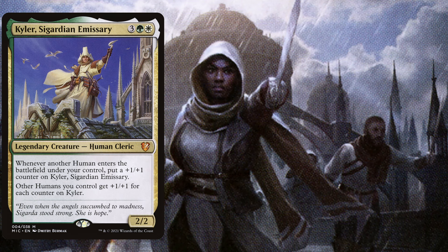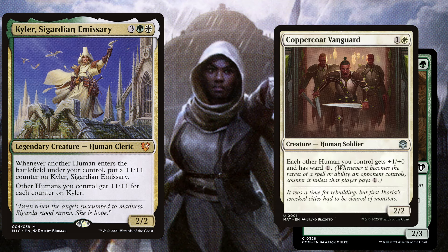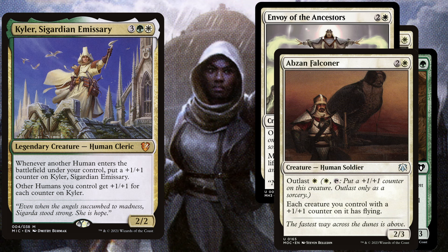Now let's talk about a few powerful anthem humans for all of our creatures that have +1/+1 counters on them. We play Tusk Guard Captain, a 3 mana 2/3 human with Outlast — for 1 mana and tapping it you can put a +1/+1 counter on it. Furthermore, each creature you control with a +1/+1 counter on it has Trample. We also play Copper Coat Vanguard, a 2 mana 2/2 — each other human you control gets +1/+0 and has Ward 1. We play Envoy of the Ancestors, a 3 mana 2/3 with Outlast for 1 mana — modified creatures you control have Lifelink. Let's give our creatures a little bit of evasion with Abzan Falconer, a 3 mana 2/3 with Outlast — each creature you control with a +1/+1 counter on it has Flying.